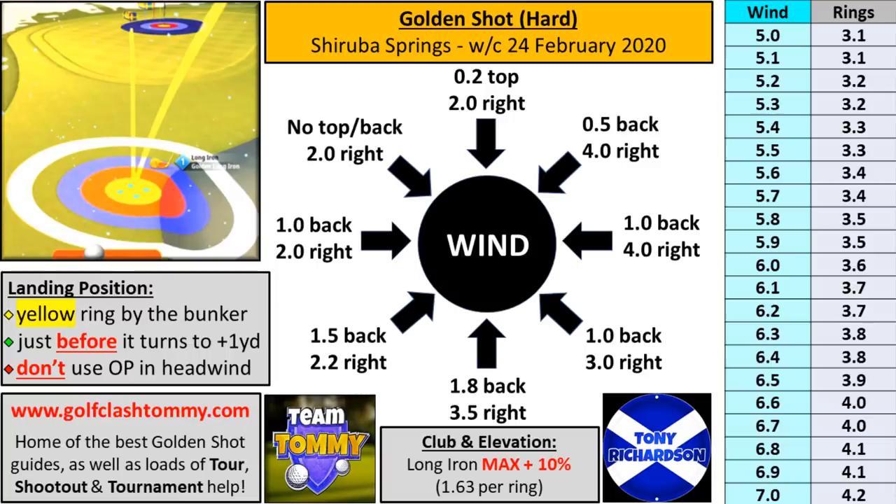We have a lovely text guide made by Tony Richardson for this version of the Golden Shot, based on the adjustments from this video. The landing position is the yellow ring by the bunker just before it turns to the plus one yard mark. One important thing: do not use overpower in headwind. We adjust into overpower in headwind, but the spins are designed to work without using overpower, so I had to find a way to use spin to still get in the hole.